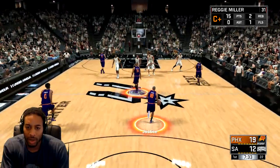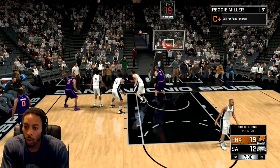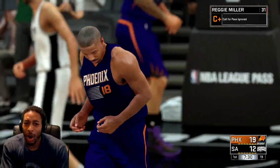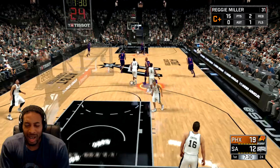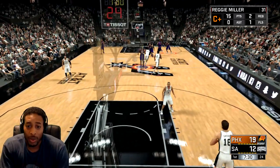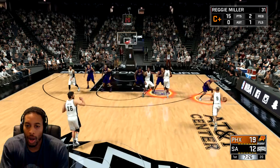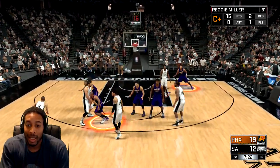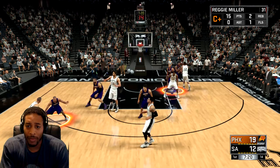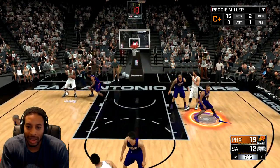When you're trying to get mid range dead eye, I've tried it from everywhere on the floor, and it seems like the easiest place to get it is from the short corner — just inside the three-point line. So just like you would normally run down the court to the three-point line area, that short corner spot is where you want to be.